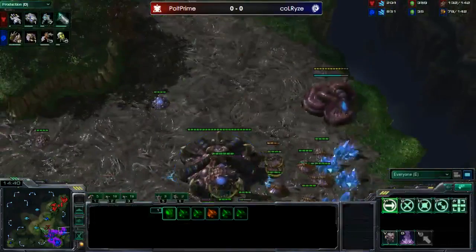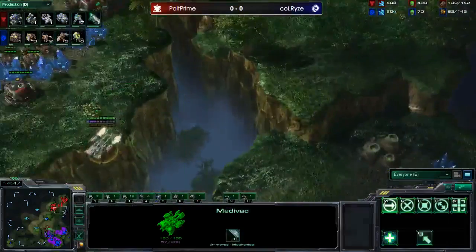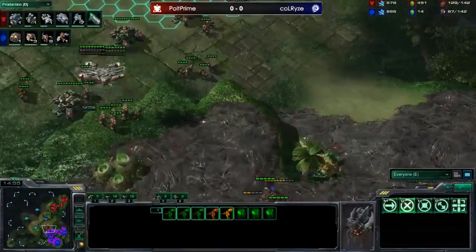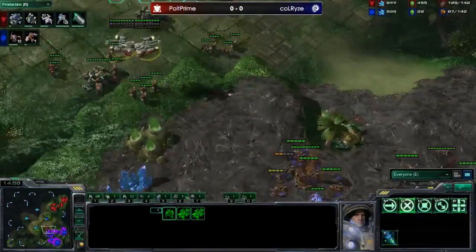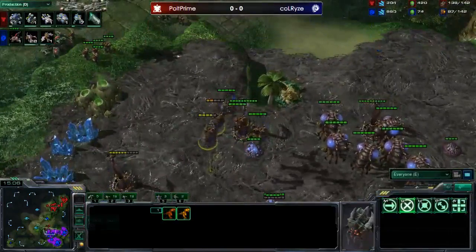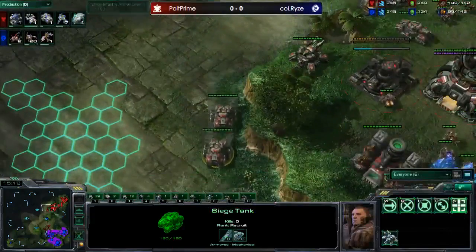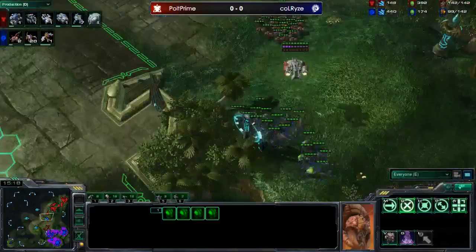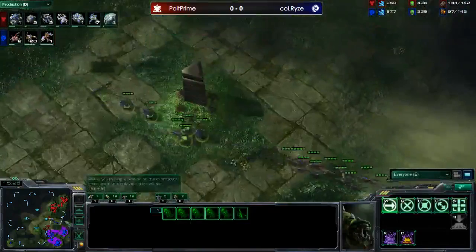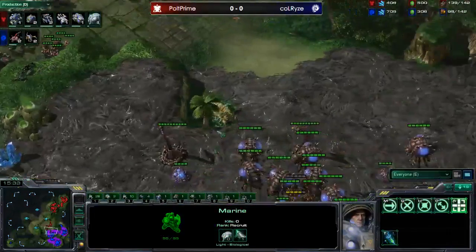Look at all the banelings Polt just killed — all but three. The hatchery goes down. The Zerg player is not in a good position. Polt's containment is just so good. He's burrowing units on top of the zerglings and Calrise can't afford to leave mutas out to cut off reinforcements, otherwise Polt just picks everything up and drops in the middle of the base. A nice transfuse on the mutalisks but the Zerg player is in a bit of trouble — the supply lead for Polt is huge. Plus-one attack is about to finish; plus-one armor just started.